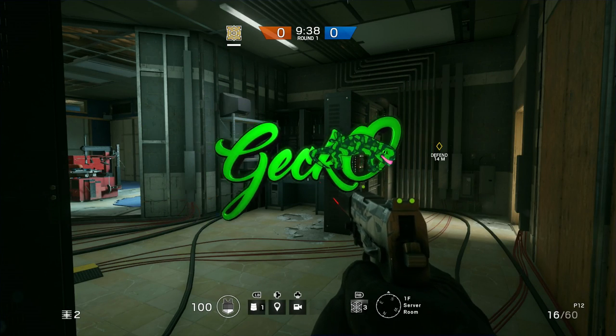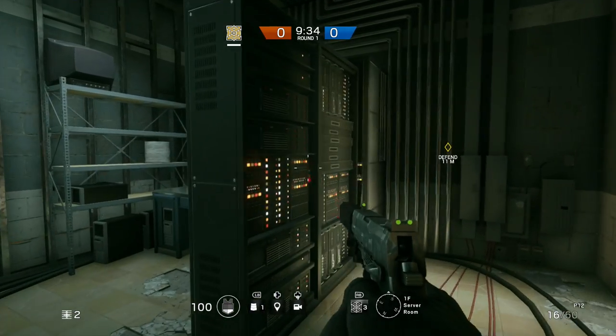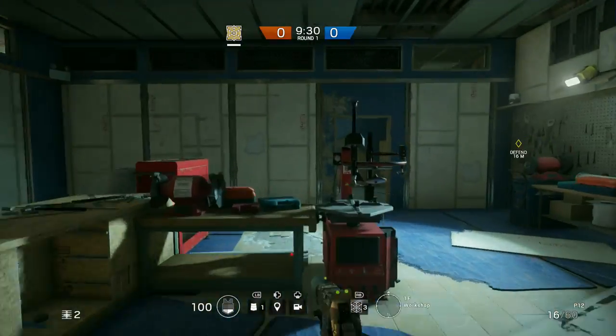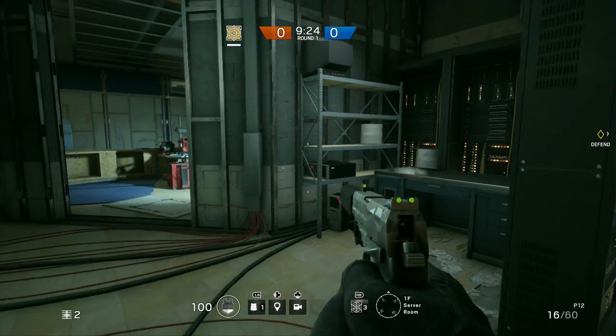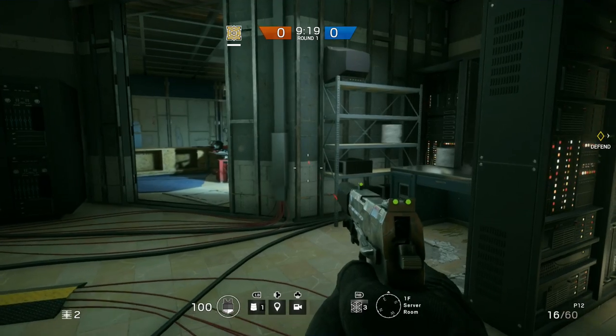Hey guys, what's up? Welcome back to another video. What I have for you guys today is four glitches in Rainbow Six Siege. The first two are going to be on the map Border, then on Yacht, and then on Chalet. Let's get right into the video. If you guys do enjoy this video, make sure you do leave a like, and if you want to see glitch videos come back, make sure you leave a like on this video. But anyway, let's get right into our first spot.